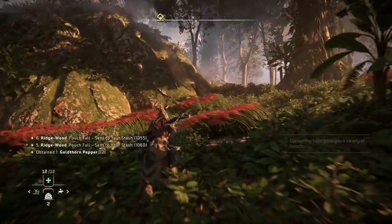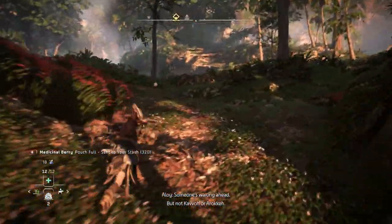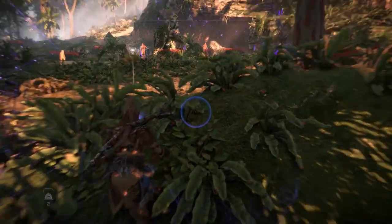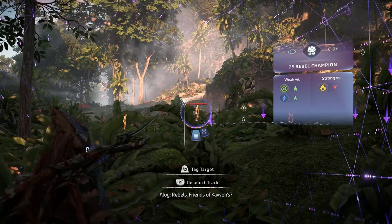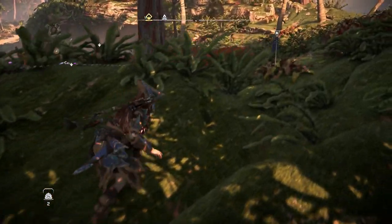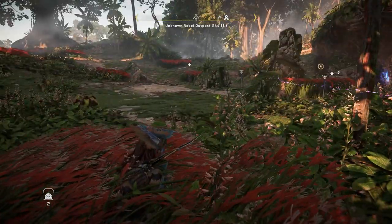And make oodles of money. The campfire that Cavo mentioned should be nearby. What's taking so long? Someone's waiting ahead but not Cavo — oh, I just left you guys over there, what are you talking about? All right, excellent. Nobody do anything. We're gonna use this one. I'm gonna have to take them out to get to that — yeah, it's good.